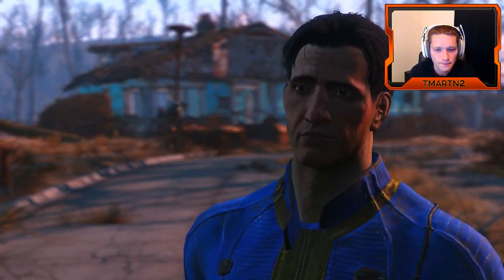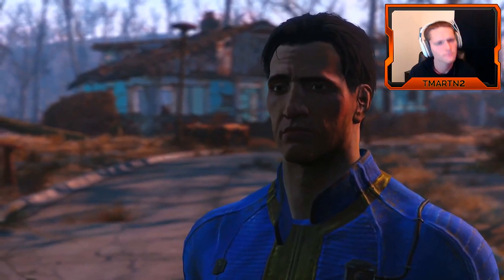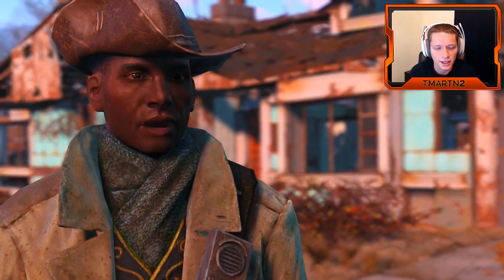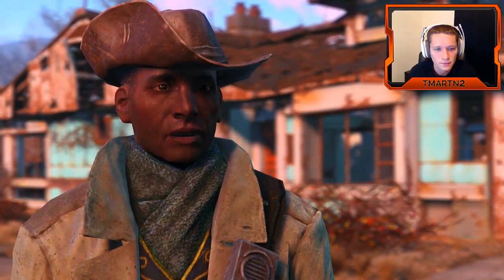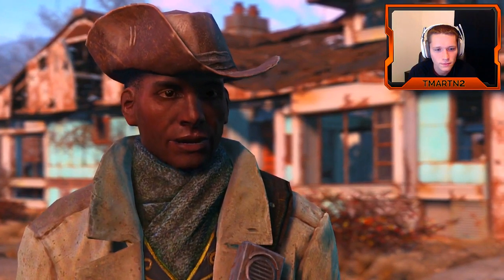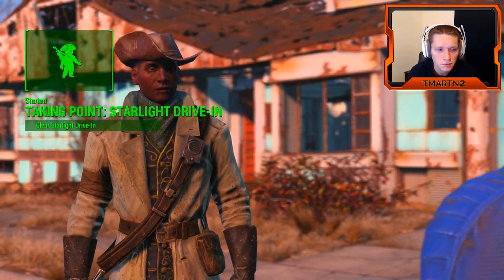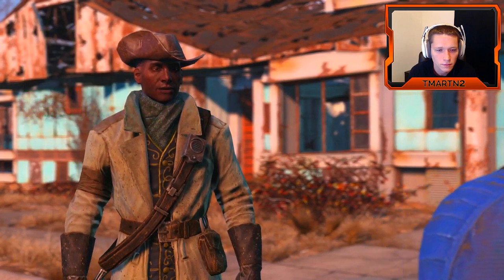Preston has something a bit different for us. Promising spot for a new settlement — the trouble is that some kind of vicious beasts are lairing there. Once you clear it out, set up a radio beacon to let settlers know about it. Before you know it, we'll have a thriving new farm instead of wasteland. We'll take back the Commonwealth one piece at a time.